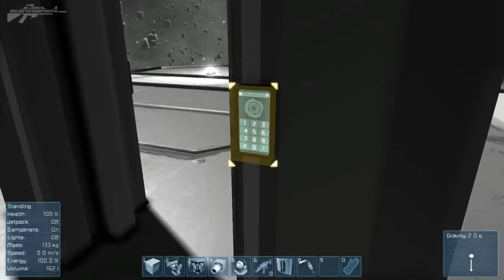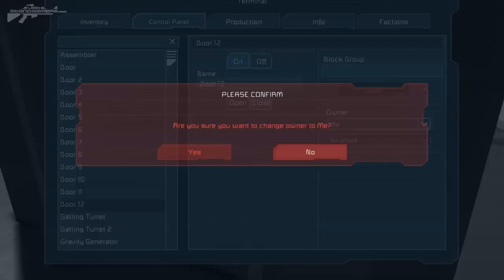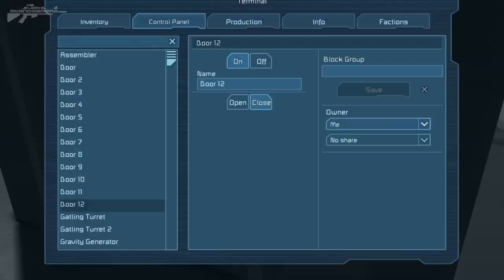So if we head over here and close the door, we press K and can see the door has an owner — currently set to nobody. So I'm going to claim this door for myself. You can set it to me or set the owner to someone else. I'm going to set it to me and share this with no one. I have the option to share it with my faction, or share it with all if I wish.